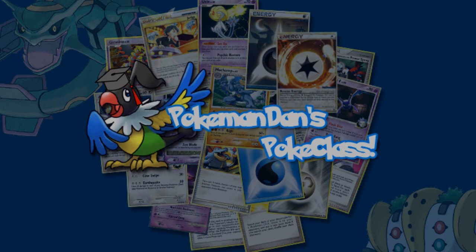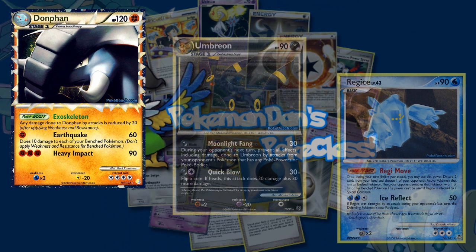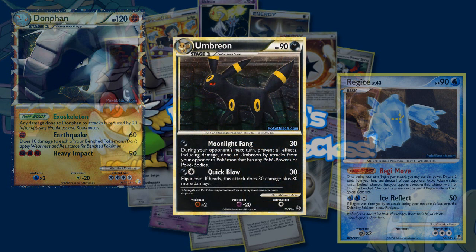Pokémon that you could pair with Machamp include Donphan, Umbreon, and even Regice. Donphan runs off the same speed engine as Machamp, as well as being able to use Fighting Energy. Donphan is also a fast and hard hitter at 60 damage for 1 energy, can also provide donks, and gives you a strong backup attacker to work with. Umbreon would mainly be there if you run into Gengar. Umbreon can lock Gengar from attacking, as its first attack, Moonlight Fang, prevents damage done to Umbreon from Pokémon with Poké Powers and Poké Bodies. Umbreon also hits for Gengar's weakness, so it could be an option if Gengar is popular in your area.